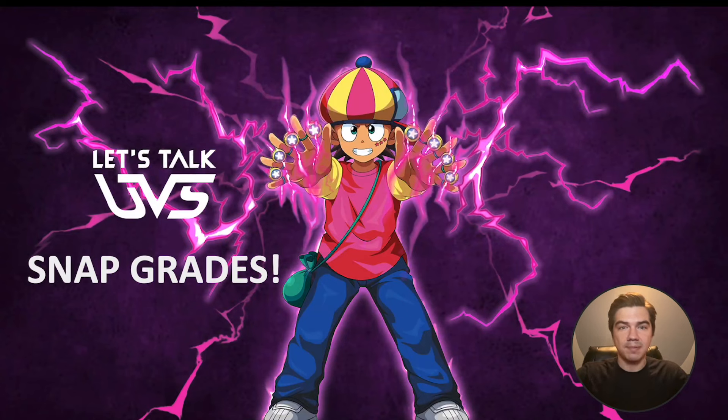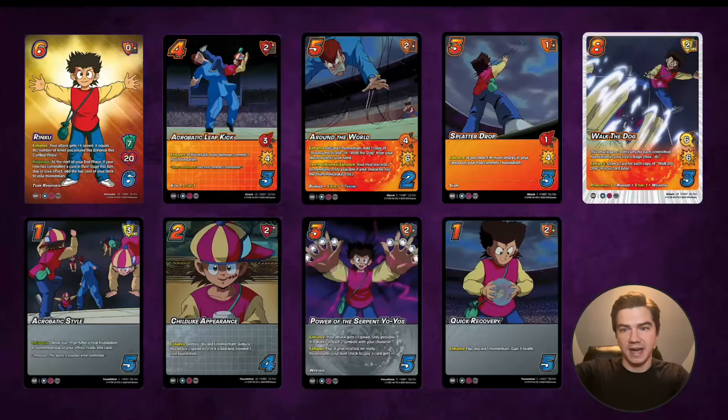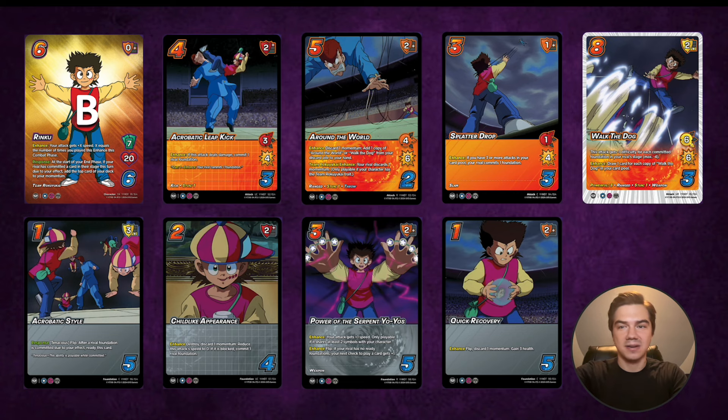I'm going to be giving snap grades, then show off cool combos, then show a sample deck list on all three symbols. Let's start with snap grades. Rinku himself I'm going to give a B, but he screams fun to me — I'm going to play this character a crazy amount of time. He's just going to be a lot of fun getting all this speed and free momentum. There's a lot going on here.